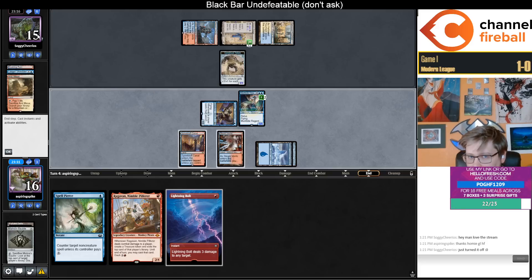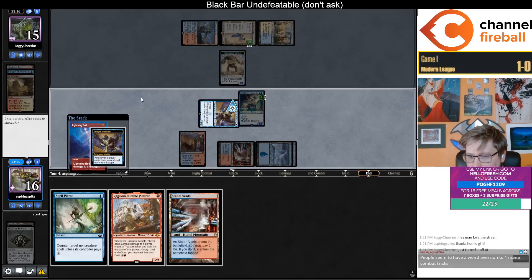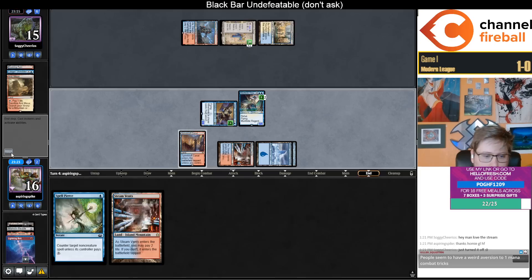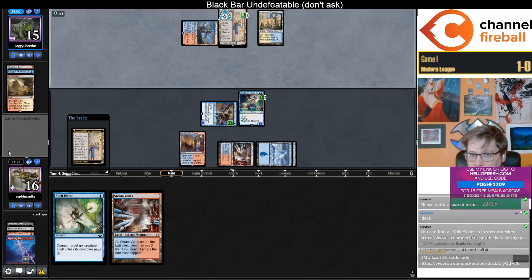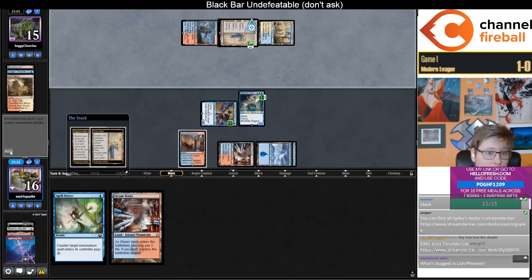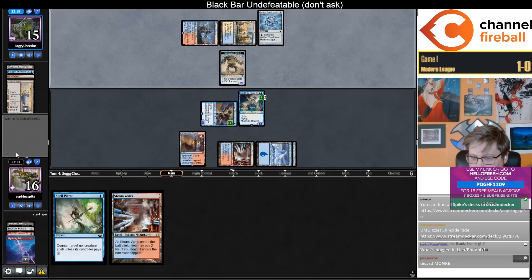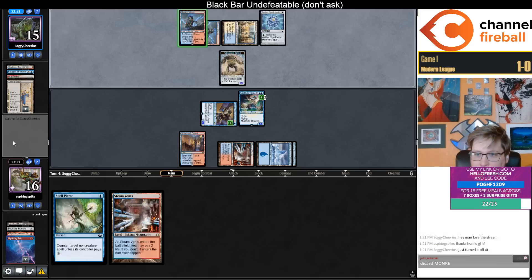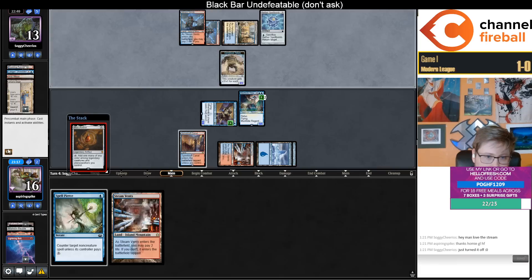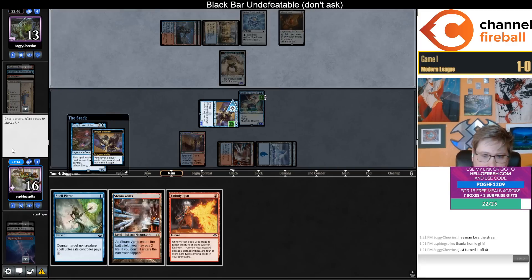I guess I don't really need to bolt the token but if I bolt them they go to 12. I'll bolt here and loot away the Ragavan. One other thing — people in Modern do not play around combat tricks, especially out of Murktide. If you take this to your RCQ this weekend, you're not going to have opponents who play around Shore Up. Spell Pierce doesn't look like it's super alive at the moment. I think I want to discard the Stevens, and save the Heat for my turn to trigger Connive.